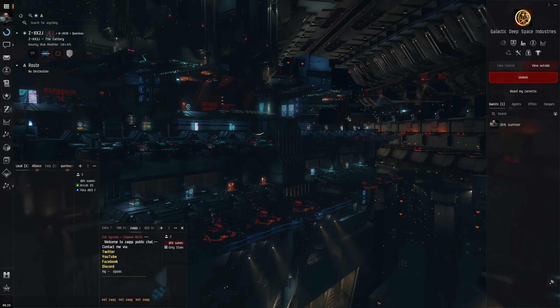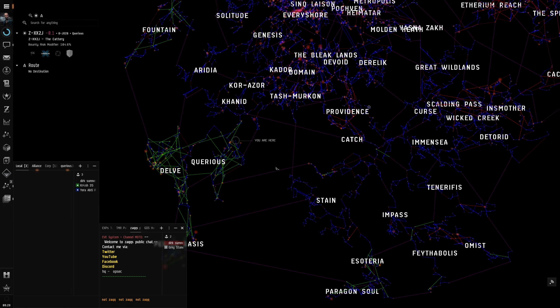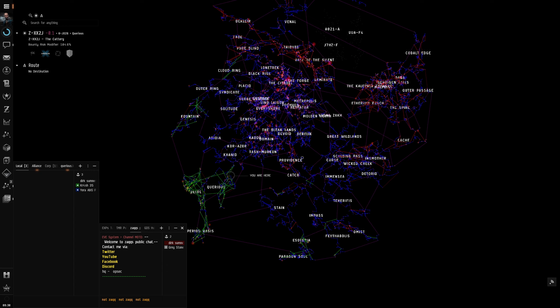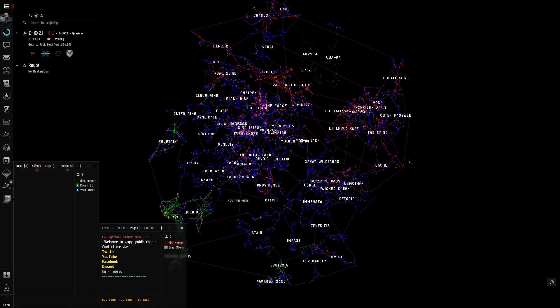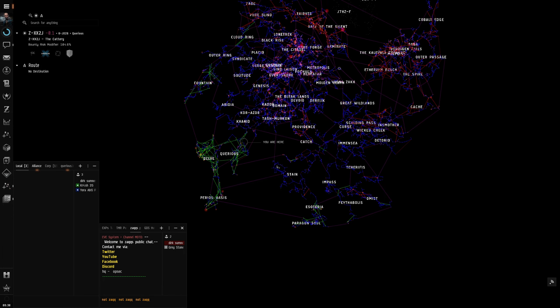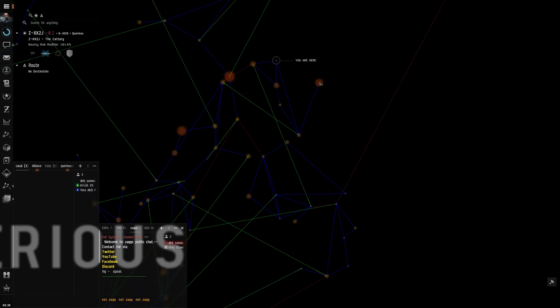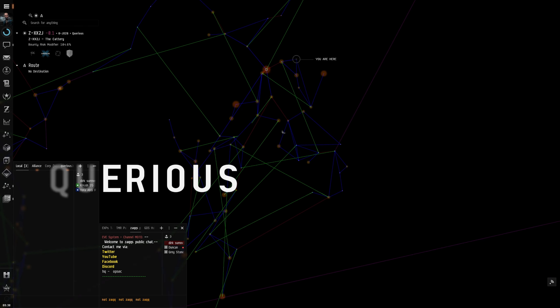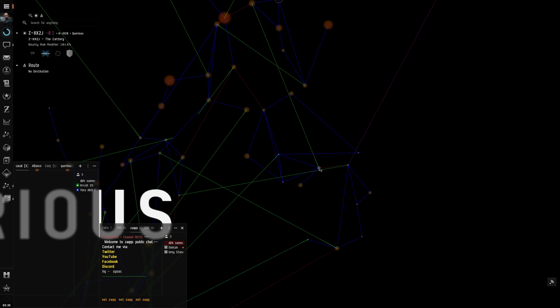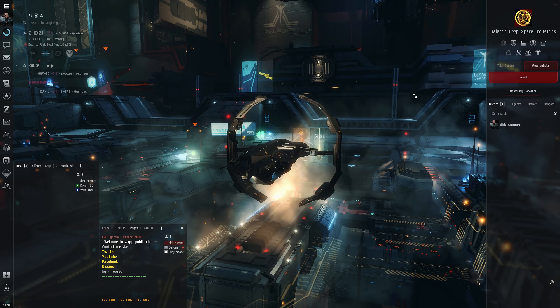We're down here in Querious with Goons and Brave and stuff. Looking at the map the other day I could see all the alliance jump bridges everywhere - it's actually an option in the map view now which I didn't realize. So we've got this little pocket here where we're set up, a huge market in K7, and 1D is over here which we can get to fairly quickly. I'm going to set course and stop off at VT as well - there's normally a bunch of guys in there but they don't do the sigs, so it's pretty nice.